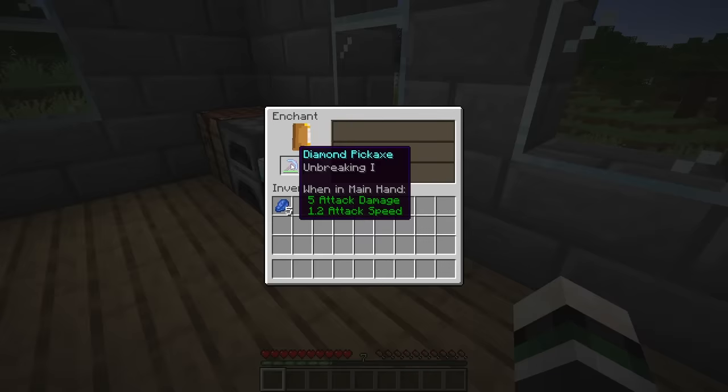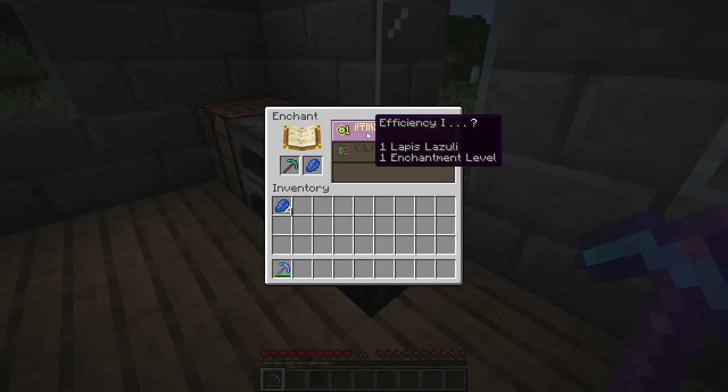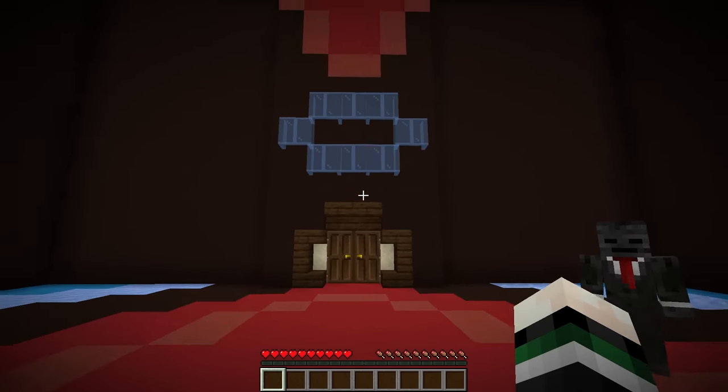Efficiency one. Wait, why did I get unbreaking? I swear it just told me I would get efficiency one. I gotta enchant another one — please give me efficiency. How did I die? I told you you had to do it fast. Now this guy got unbreaking. Just do it again faster, please.